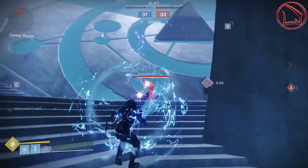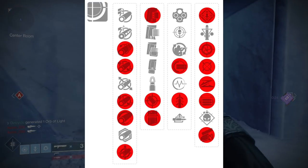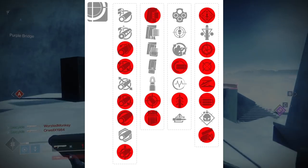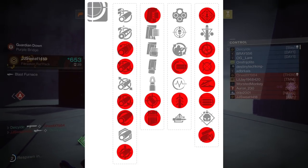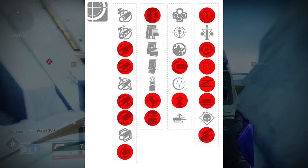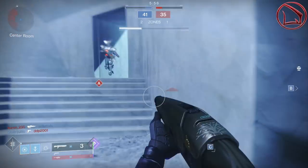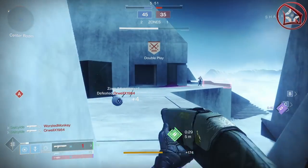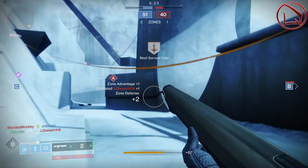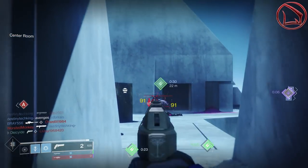On screen we have a ton of perks highlighted in red — these are the perks I would recommend looking for on the Gnorra's Axe. Breaking this down column by column: the first column has Corkscrew Rifling, Extended Barrel, Full Bore, Hammerforged Rifling, and Small Bore. The second column is Assault Mag, Accurized Rounds, and Light Mag. The third column has Full Auto and Quick Draw. The fourth column has Rampage, Moving Target, Slide Shot, Opening Shot, and Swashbuckler. Essentially, the first and second columns are perks that increase the weapon's overall effective range and base range values. The third and fourth columns also try to increase effective range but do so via damage perks, as well as potentially increasing the weapon's utility — like drawing the weapon faster or increasing the rate of fire.